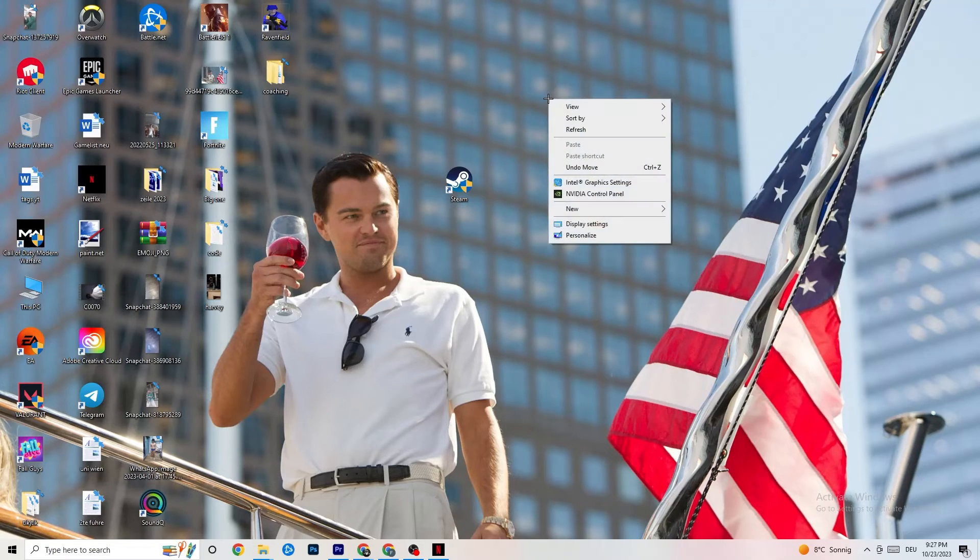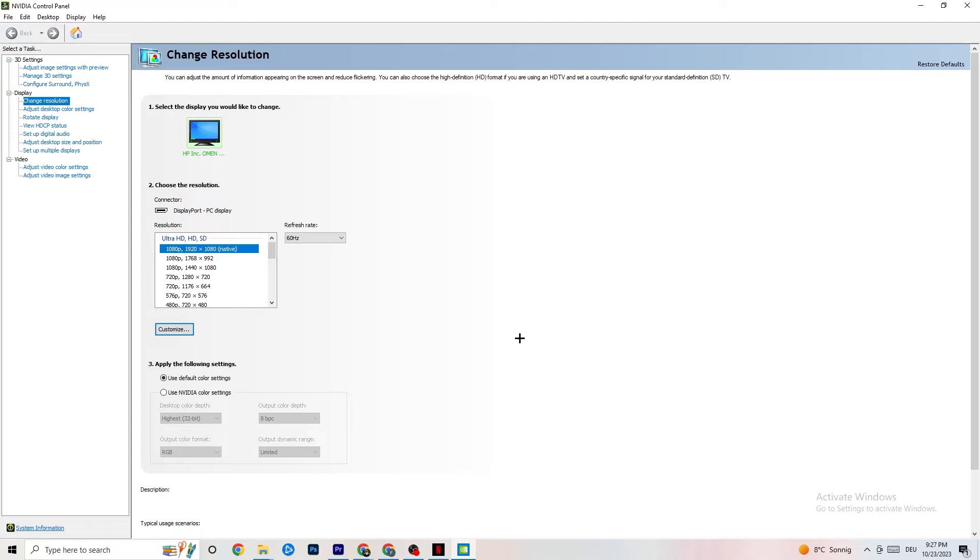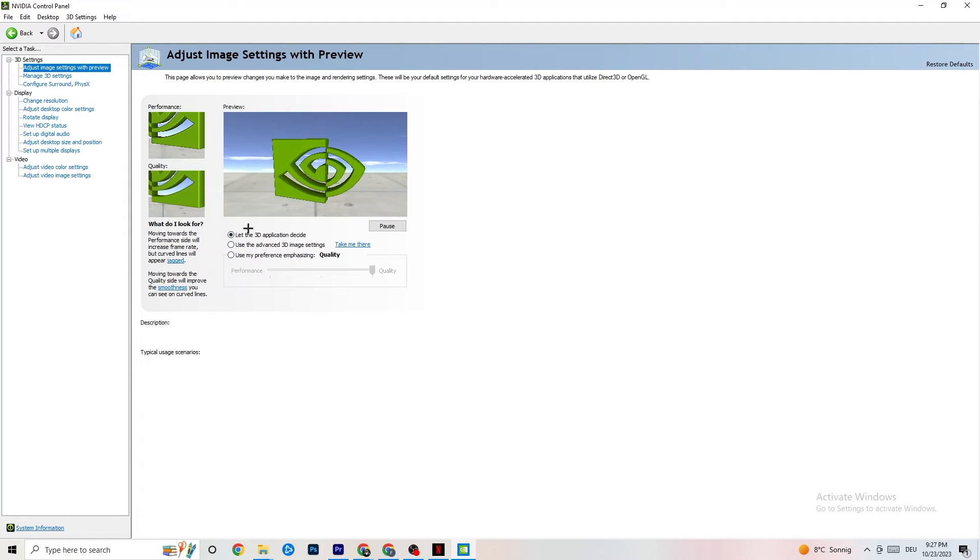Right-click your desktop and open the NVIDIA Control Panel. In the top left, click Adjust Image Settings with Preview. Enable 'Use my preference emphasizing' and use the slider. I have it on Quality because my PC can handle it, but if yours can't, drag the bar all the way to Performance. It won't impact your quality as badly as you think, and it will help a lot.